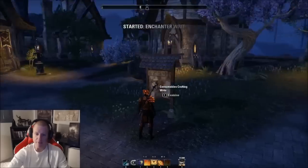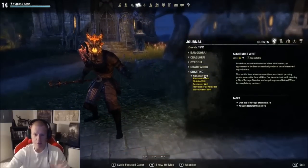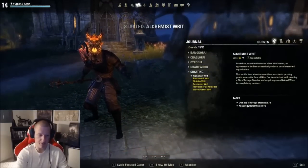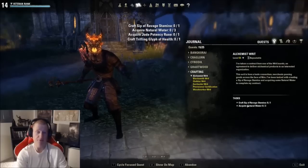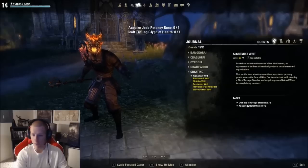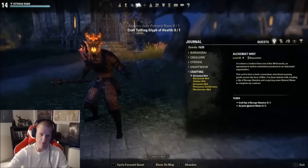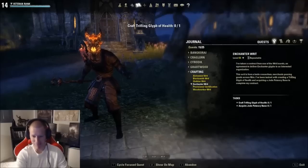So I come here and get my crafting stuff. I have the memory of a goldfish, so this is what I do: I come here, look at the actual mission I need, and type it out. I need a Sip of Ravaged Stamina — I literally type that out because I will not remember it. And natural water. Then a Trifling Glyph of Health. That way I can just review the mats I need.